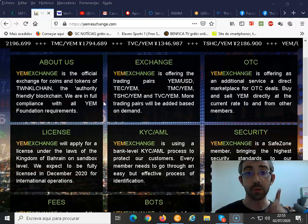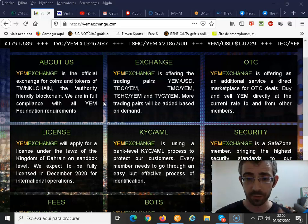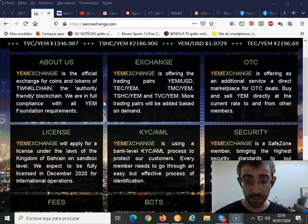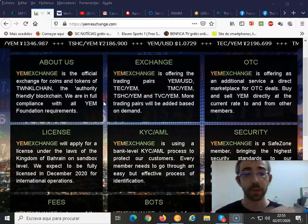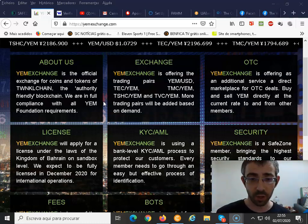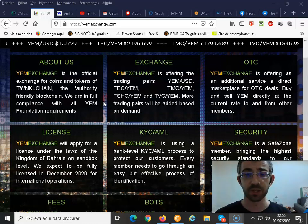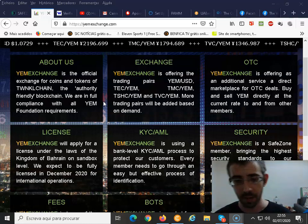The exchange is offering trading pairs: YAM/USD, TC/YAM — TC is the Twinkle Estate Coin — TMC (Twinkle Mobility Coin) versus YAM, TSHC (Twinkle Shopping Coin) versus YAM, and TVC (Twinkle Vacation Coin) versus YAM.